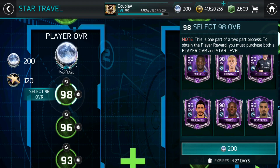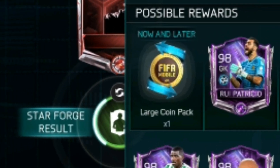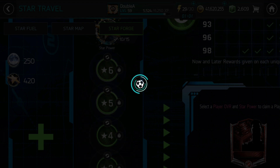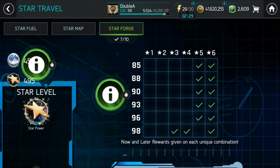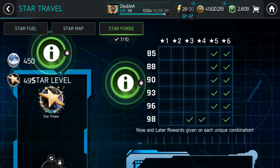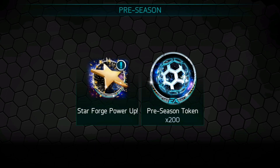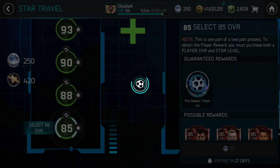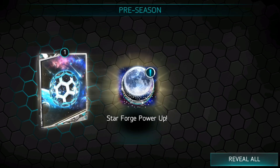In star forge, only the 98-rated options are gonna give you a large now and later reward. The six-star options give you the most pre-season points for your moon dust and star power. So I'll be doing all the 98 options first, and when I end up with more star power than moon dust, I'll be doing six-star plus 80, 85, and 88 overall so I can get more pre-season points and get those red now and later rewards like the elite players.